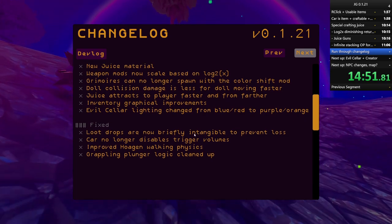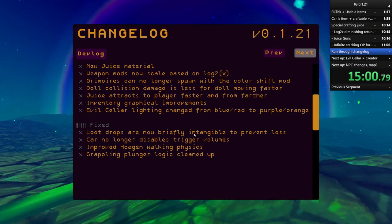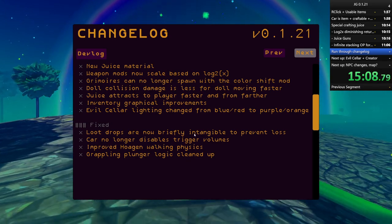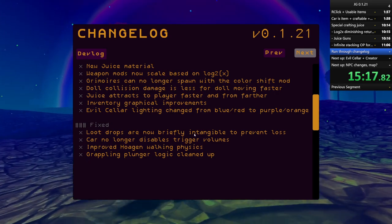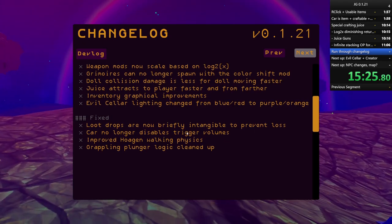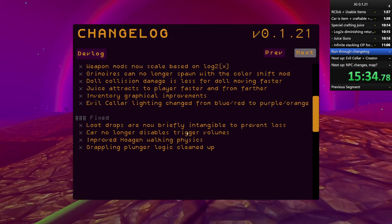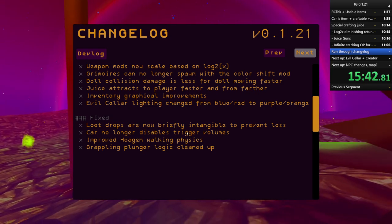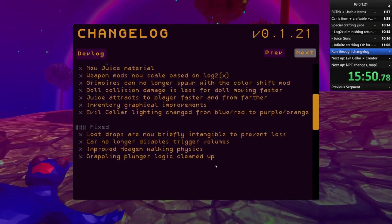Bug fixes: items now ignore collision with your weapon and the monster they're spawning from right when they spawn, to prevent them from getting yeeted off into the distance. You should lose items less - it's been really frustrating for people who fight level 300 monsters for 10 minutes and then the item just gets launched off into the distance. The car no longer disables trigger volumes, so if you tried to drive the car into the wasp nest it will now load instead of sending you into the void. Improved Hogan walking physics, and the grappling plunger code was rewritten to fix a couple bugs.